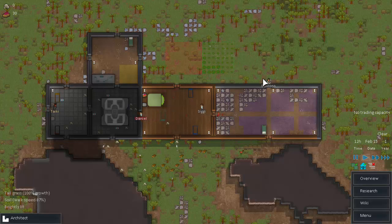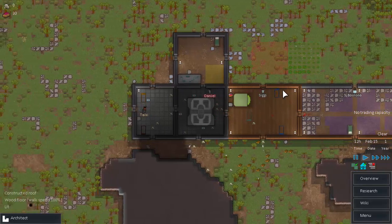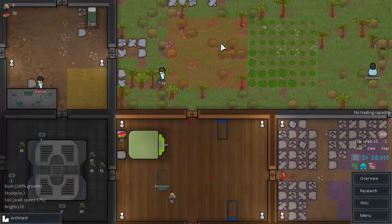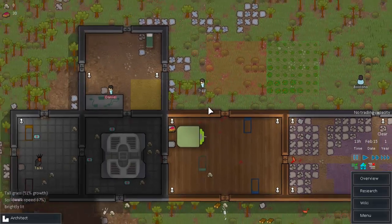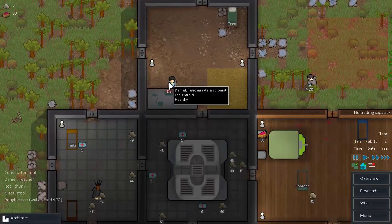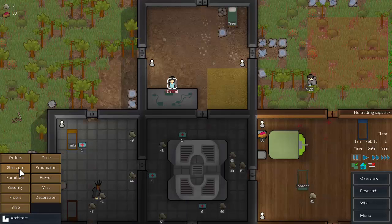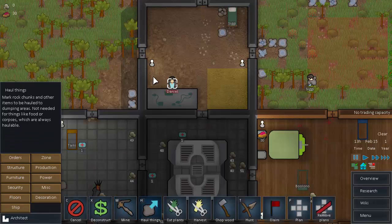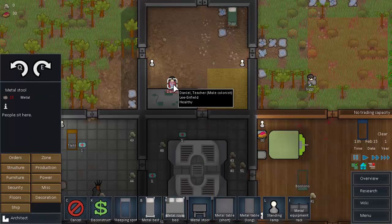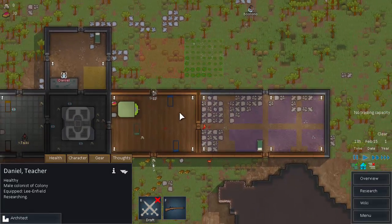Hello everybody and welcome back to Let's Play RimWorld. We are back once again in the Dark Root Garden, and I think we're actually going to be much better off in this episode than we were in the last one. Daniel is doing research right now, so let's get that scrap out of there and get a chair moved in its place — that's definitely not the stool. Maybe it can't be built because that rock chunk is there.